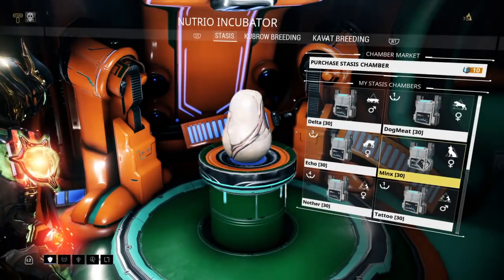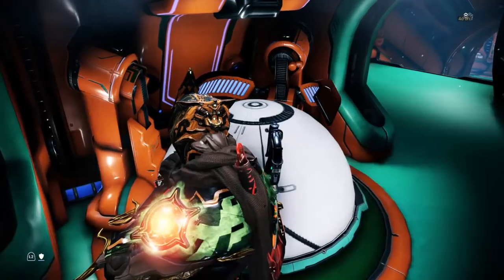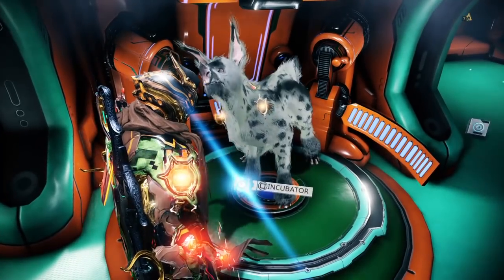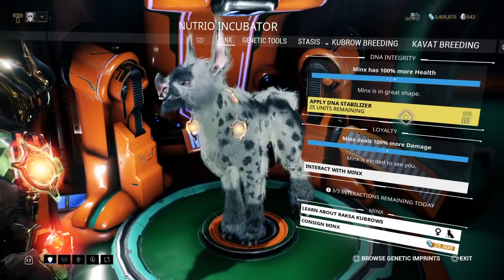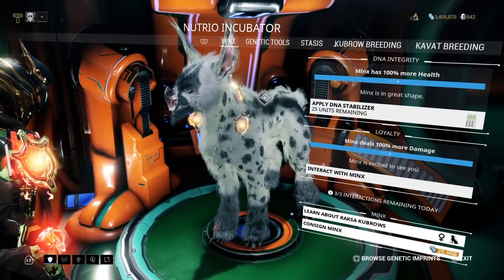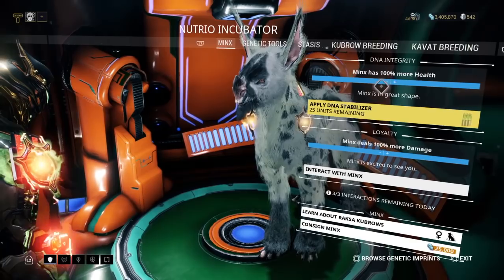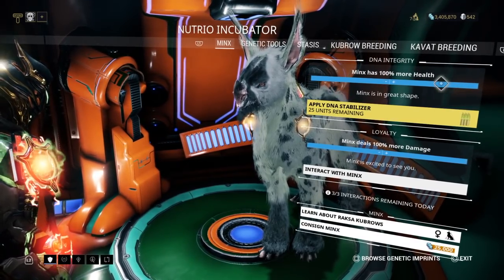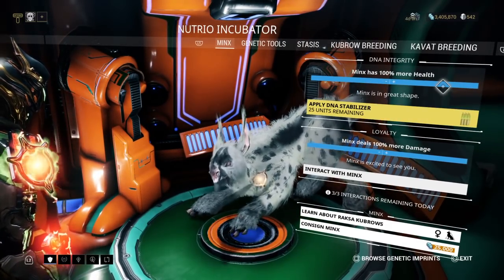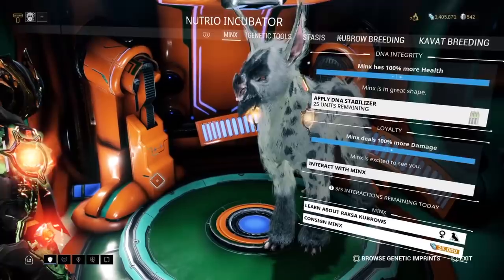It's important to note that every pet's health will degrade over time. For example, my kubrow Minks currently has 100% health, but that blue bar will slowly drop. As it goes down, you need to apply DNA stabilizers to bring its health back up.